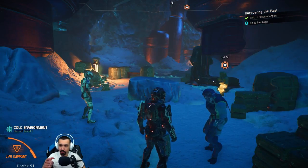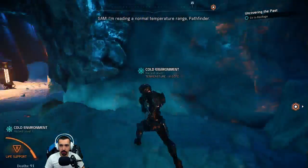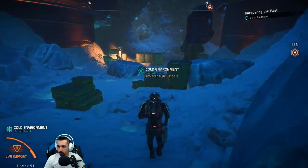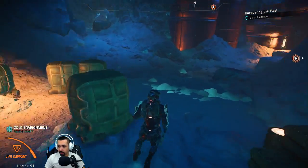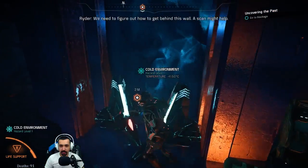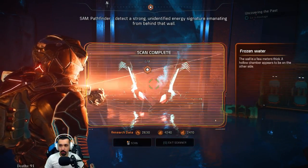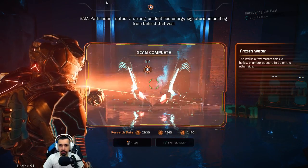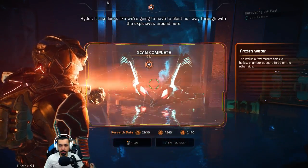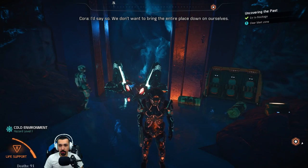Heck yeah, it's over there. Before we walk over there — I'm reading a normal temperature range, Pathfinder. I better go check it out first in case I have to go deeper. The wall's a few meters thick — a strong, unidentified energy signature emanating from behind that wall. So there really is something back there. It also looks like we're going to have to blast our way through with the explosives around here. Think we have enough? I'd say so. We don't want to bring the entire place down on ourselves.